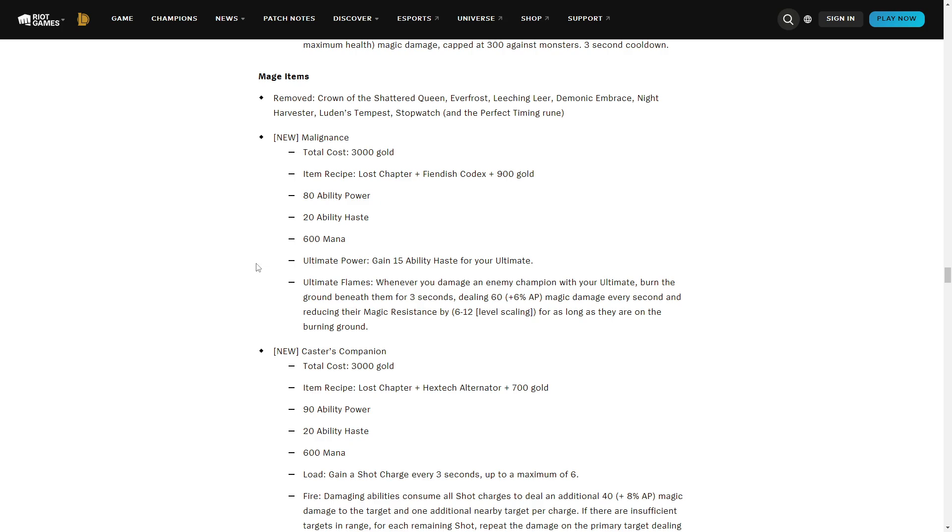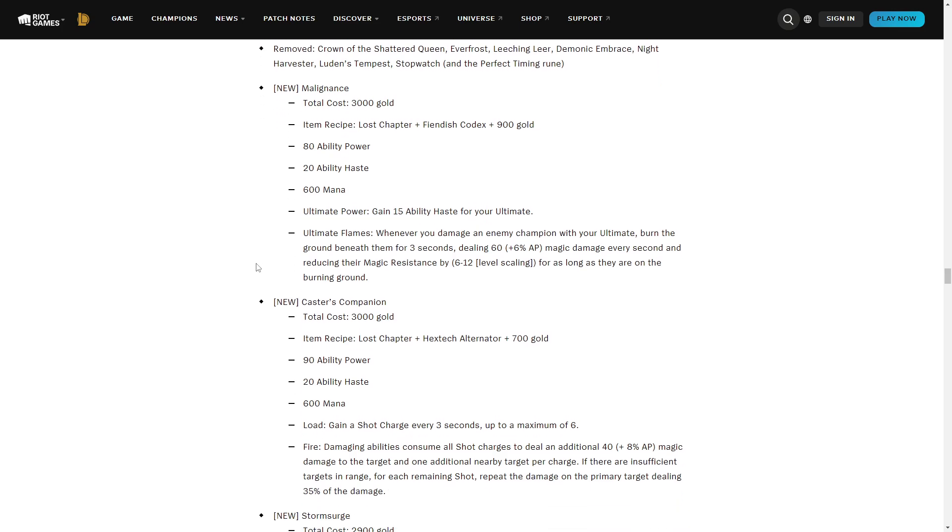Malignance builds out of Lost Chapter and Fiendish Codex — really nice build path. It's solid: 80 AP, 600 mana, 3000 gold cost. The passive gives 15 ability haste for your ultimate, and then 'Ultimate Flames' — whenever you damage an enemy champion, your ultimate burns the ground beneath them for three seconds dealing 60 plus 6% AP magic damage per second, reducing their magic resistance by 6 to 12 based on level scaling for as long as they stand on it.